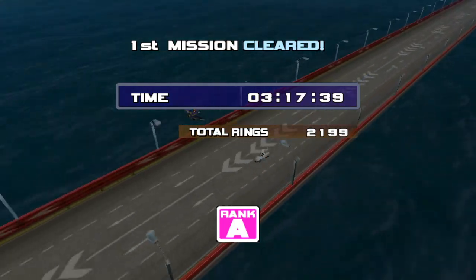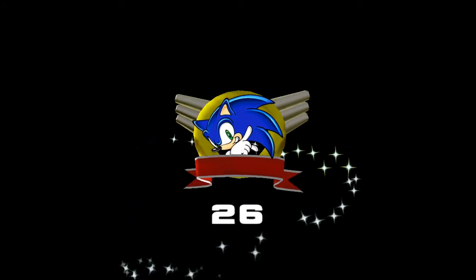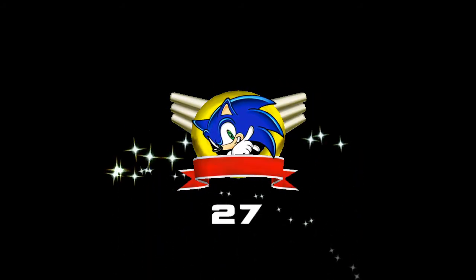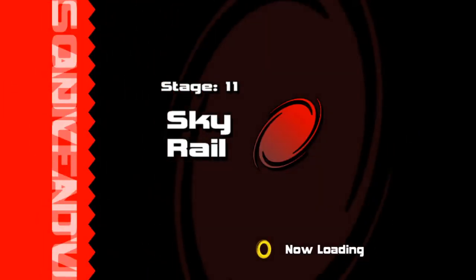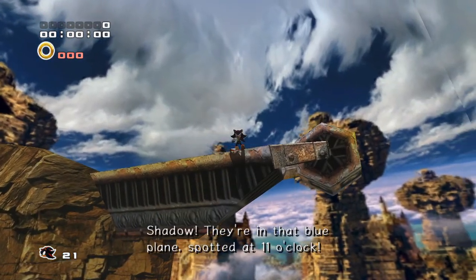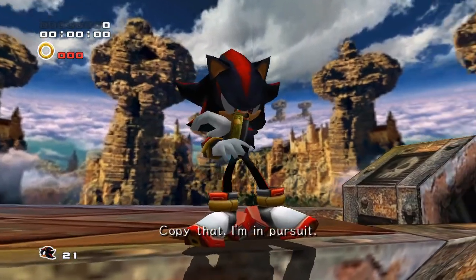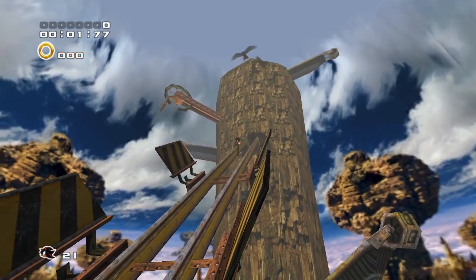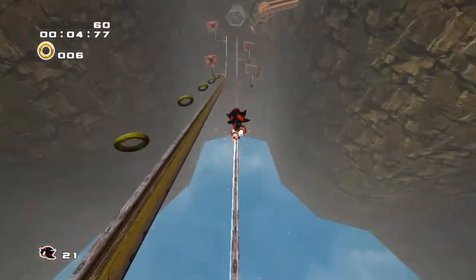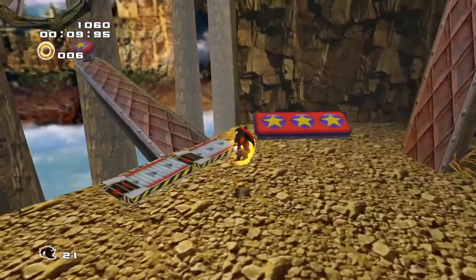I still got an A — I'm sure it's going to count on Tails' one. What a weird system. Car race in two-player versus is not available — I thought it was already available. Whatever. It's Shadow's turn to chase after them. Shadow — they're in that blue flame, spotted at eleven o'clock. Copy that, I'm in pursuit. Eleven o'clock — what does that even mean? They're back. I caught you.